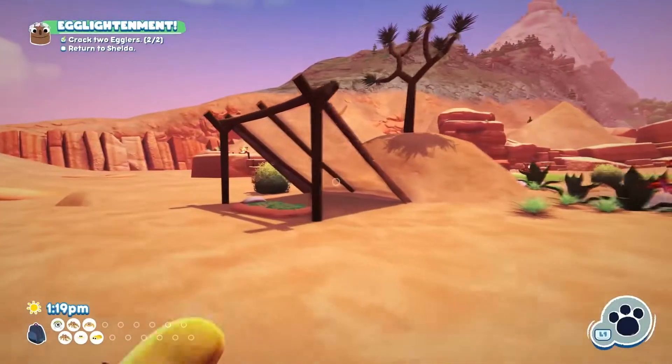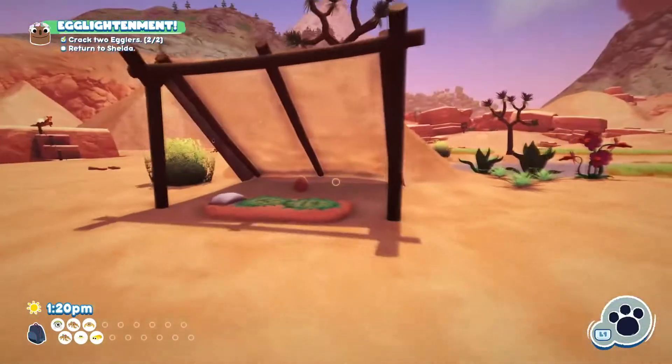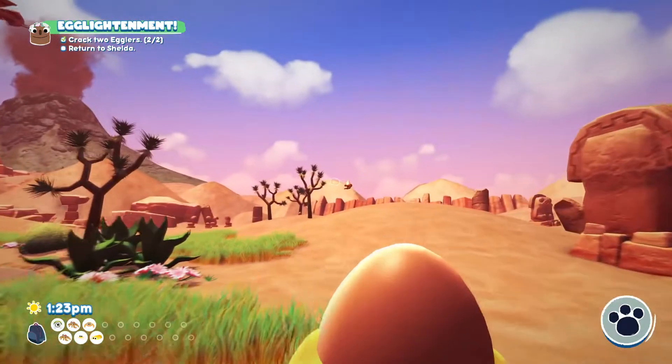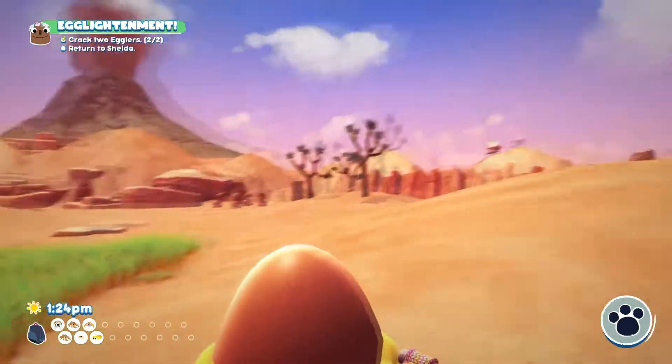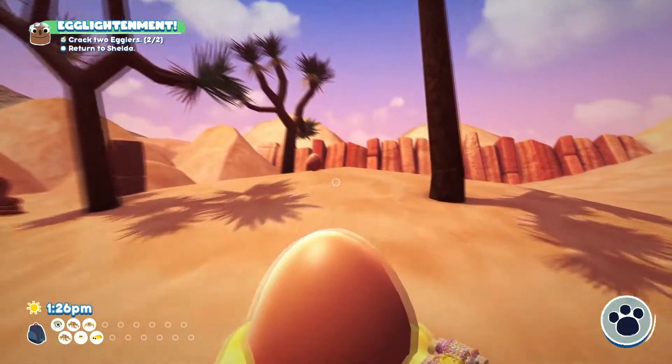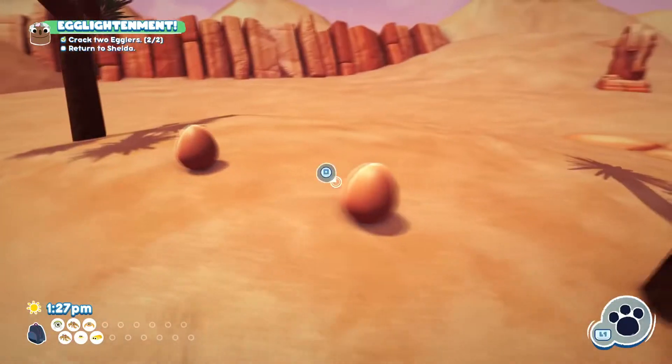So these are the eggs we're talking about — there are three of them around this area. The first thing we're gonna do is pick this one up and move over to the Buffer Locust, which is gonna be cracking the eggs. The cool thing about this is there's already an egg over here, so you just want to place this egg around this area as well.